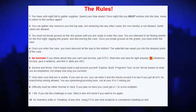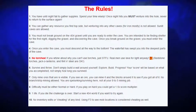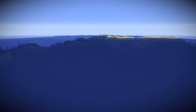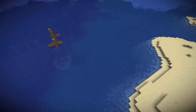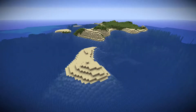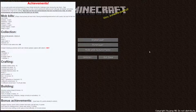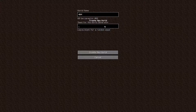Difficulty must be either normal or hard. If you play on hard, you get a 1.5 times score multiplier. One life — if you die, the challenge is over. Start a new 404 world if you want to try again. No inventory edits or cheating of any kind. Using F3 to see mob locations is considered cheating as well. Also, it should be noted if you'd like to try this challenge yourself, you're going to have to use the Minecraft launcher to create a profile for at least beta 1.7.3 before they drastically changed world generation. There are achievements you can do that will get you different points. Mob kills are the only achievements counted every time; all other achievements are earned only the first time you do them.